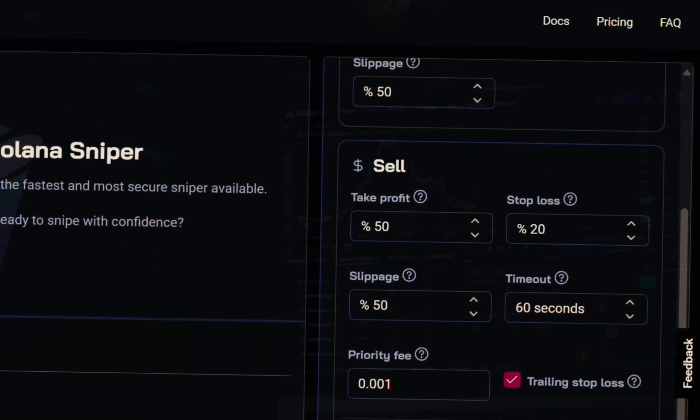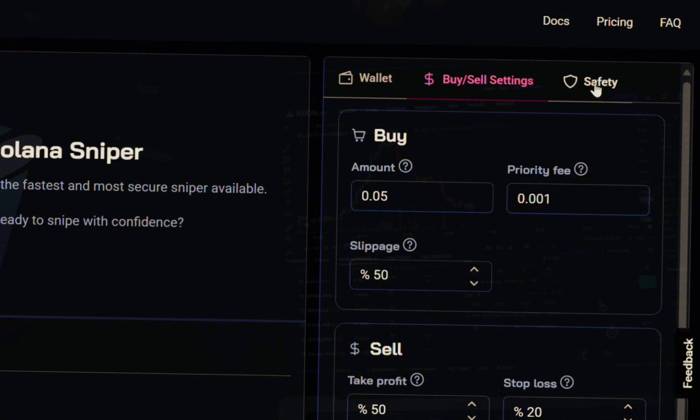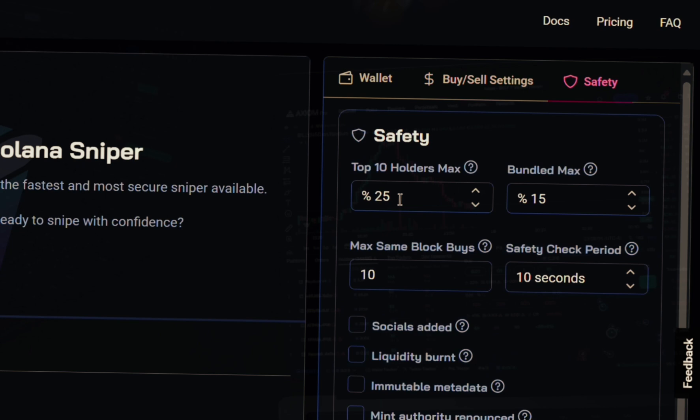Before we run the bot, let's check the safety features — this is super important. For top 10 holders, I'll bump mine up to 30. Bundled max is the maximum bundled percentage we can tolerate; 'bundled' means devs bought at the exact same time the token launched. It's not an immediate red flag, but the percentage matters, so I'll set bundled max to 20%. Max same block buys I'll set to 20 — many same-block buys may indicate insider trading. Safety check period I'll leave at 10 seconds.